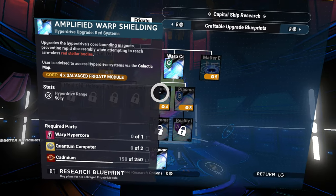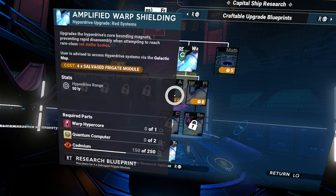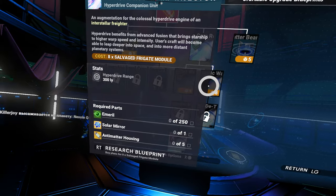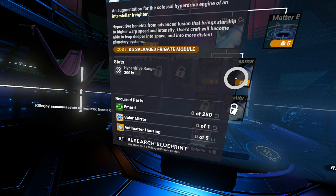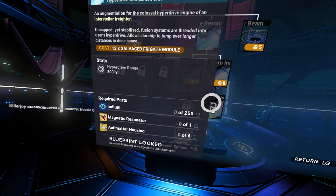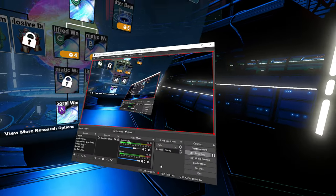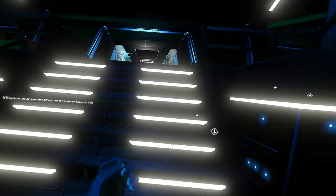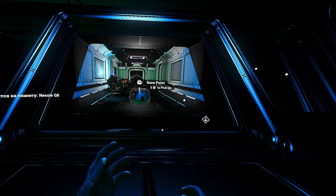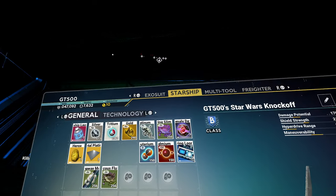This also needs cadmium which we don't have, and that one needs antimatter housing and solar mirror. I don't think I'm going to be making these. I'm going to stick with my ship — let's take a look at my ship real quick.